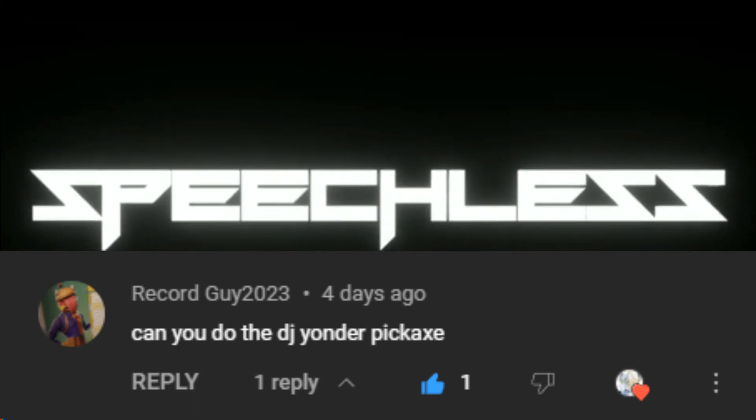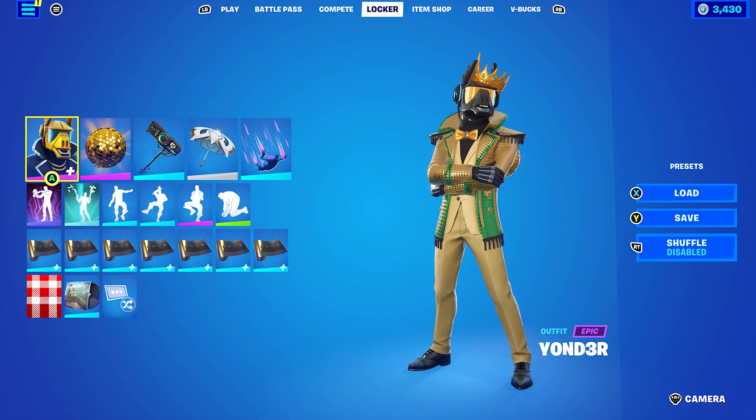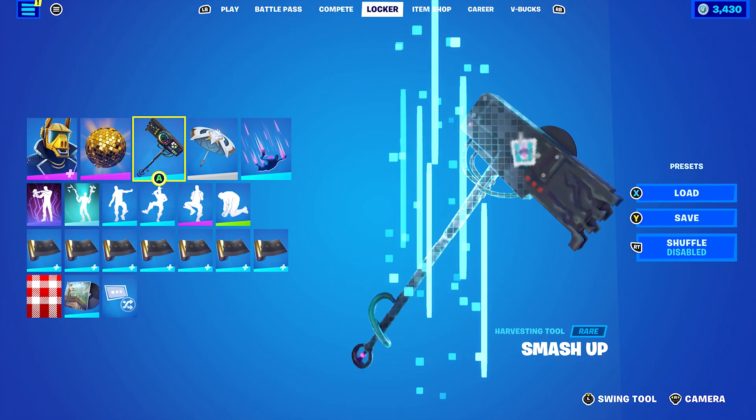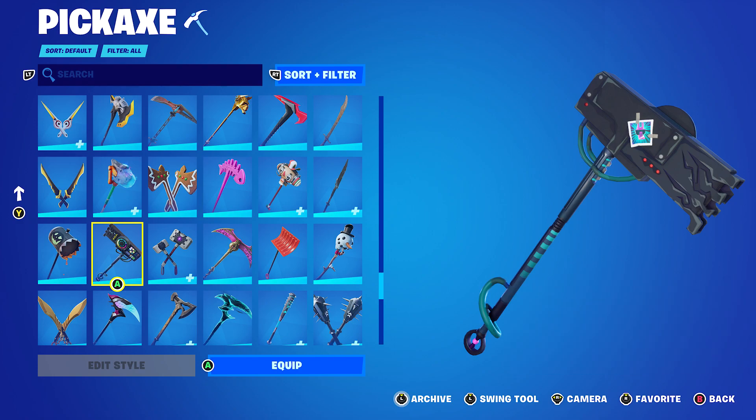Hello and welcome to FG Speakers. Today's video is going to be another pickaxe combo video and today's pickaxe will be Smash Up. This is DJ Yonder's pickaxe from all the way back in chapter 1, season 6, and it's part of the Twin Turntable set. This video was suggested by RecordGuy2023 — thank you very much for the video suggestion.